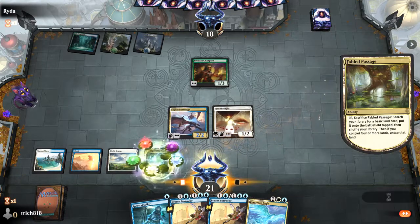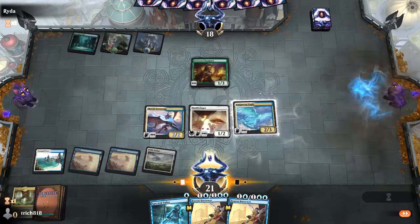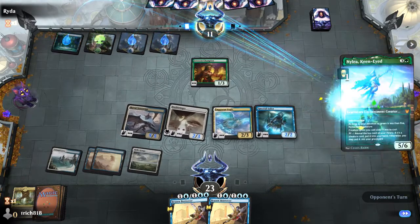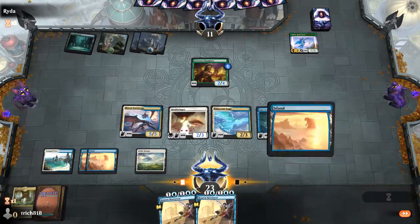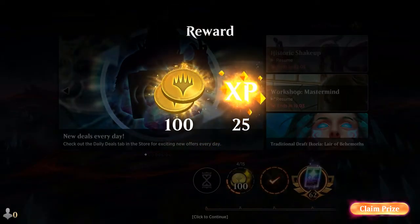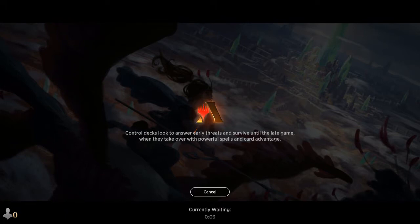Speaking of Simic, I do plan on — when Core Set 2021 drops — trying something interesting I've been contemplating. You can get Ugin out on turn 4. Obviously this is a perfect scenario with no removal and exactly what you need to draw, but you can get Ugin the Spirit Dragon out on turn 4 in standard. Turn 1 Mana Dork, turn 2 Kenrith, turn 3 Mana Dork, turn 4 play your 4th land — you're able to drop Ugin the Spirit Dragon. That's modern levels of mana right there.